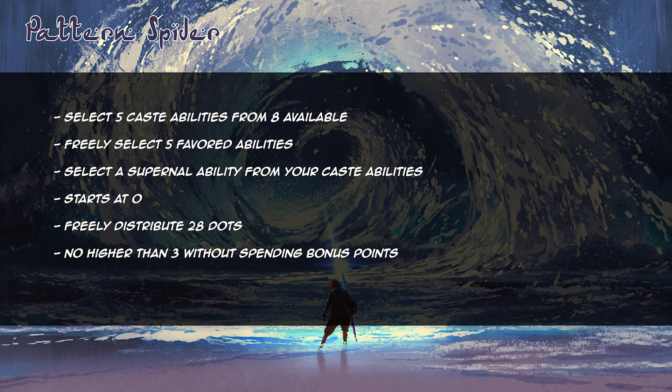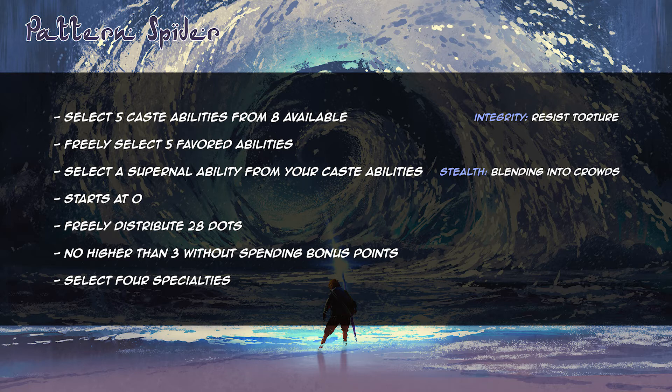Before we move on to merits, we must choose four specialties associated with any of our abilities. A specialty adds another die to the action when the ability is used for that specific expertise. These should be fairly specific so they cannot be used in every situation. I add the Integrity specialty 'Resist Torture,' the Stealth specialty 'Blending into Crowds,' the Larceny specialty 'Disguises,' and the Athletics specialty 'Contortionism' — representing my character's agility and adding cool stunt potential.